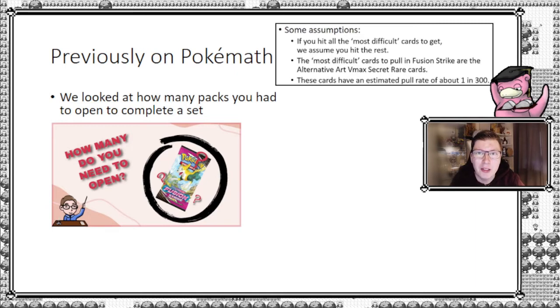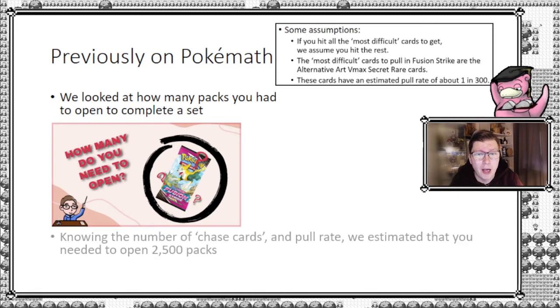That was of course a very stringent assumption, but it was nevertheless one we had to make in order to make this calculable. We used an estimate of the pull rate of 1 over 300 — that is, 1 in 300 packs you will get one of the cards you were looking for, which in this particular case was the alternate art VMAX secret rare cards. Very pretty, very hard to get. Our estimate came out to about two and a half thousand packs.